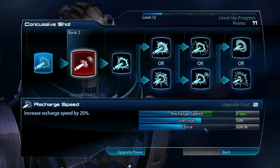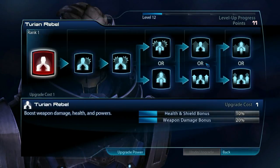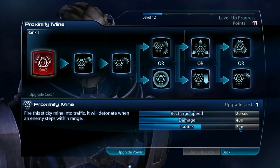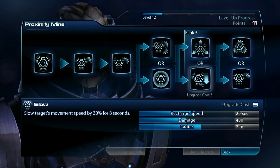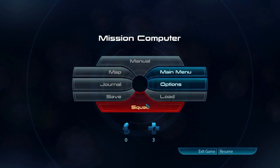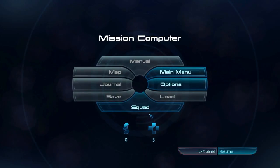The cool thing about the user interface for the Level Up process is that it tells us there's going to be a pretty complex talent system, so there will be some great selections to be made in terms of what abilities you want to focus on. It also lets me know that there's going to be a reputation system that may even include squad affection — I'm not sure yet, it's difficult to tell.